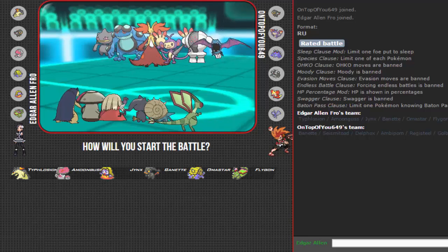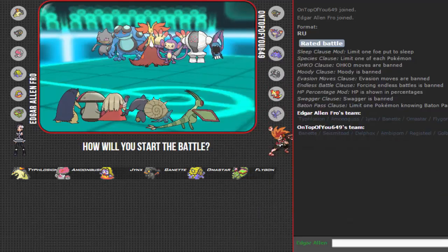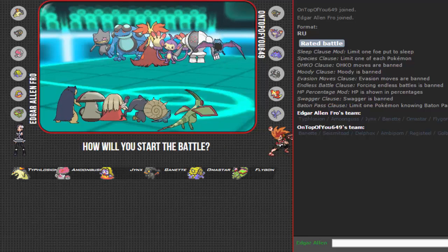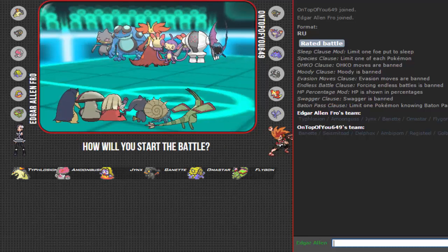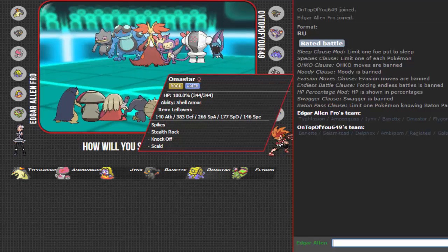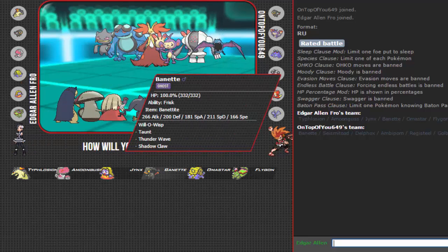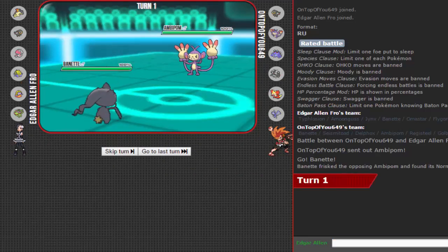We're back with another battle. He has another Bayonet, Seismitoad — one of the newer editions — Firefox, Ambipom, Registeel, and Golbat. What do we do? Could just lead with Typhlosion and say yellow, but I'm gonna lead with Bayonet as a normal gem.